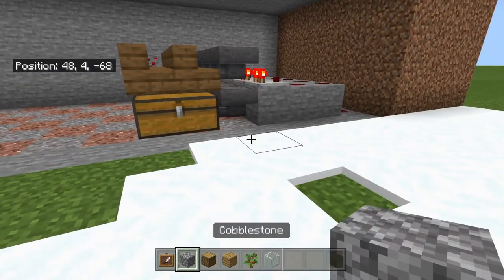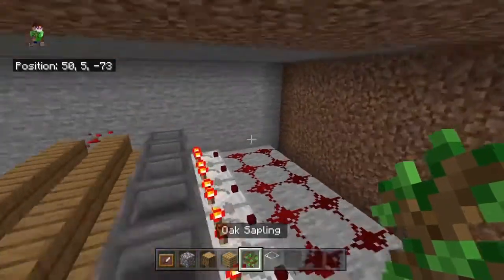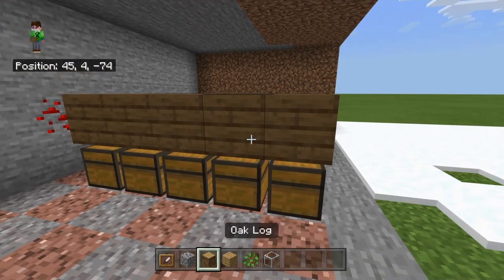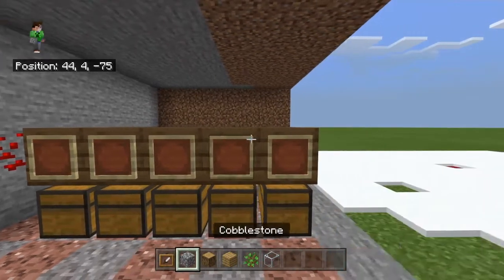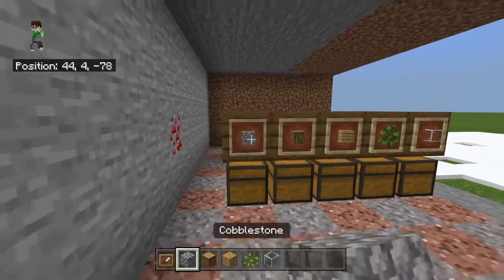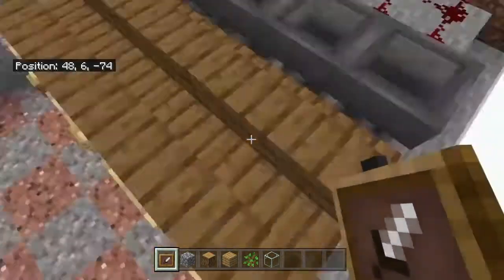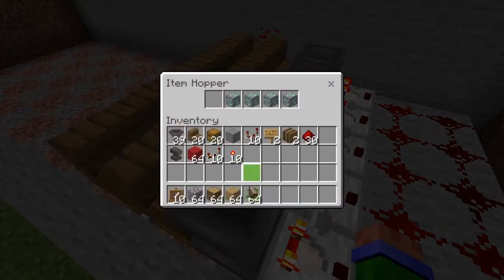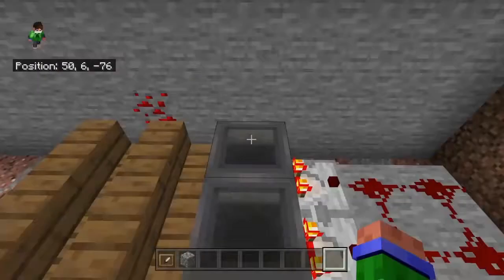I also might have forgot to mention that you're going to need cobblestone, oak logs, and oak wood planks, and also glass and oak saplings — though technically these are all just choice blocks, any blocks work. So then you're just going to go like this, place those down on top right there in those stairs. And then once you do that, just fill each chest up with whatever item you want that thing to sort.